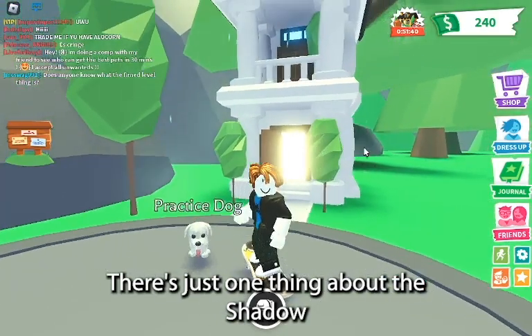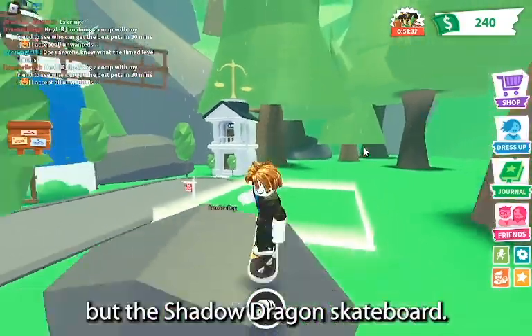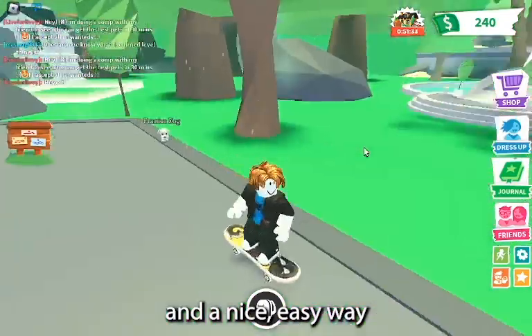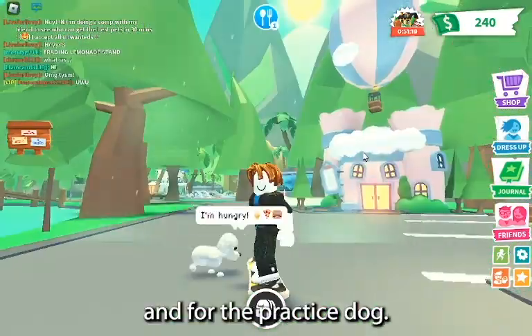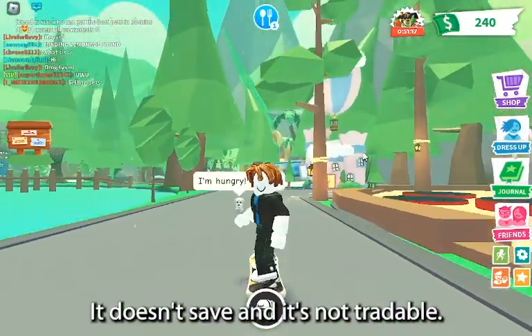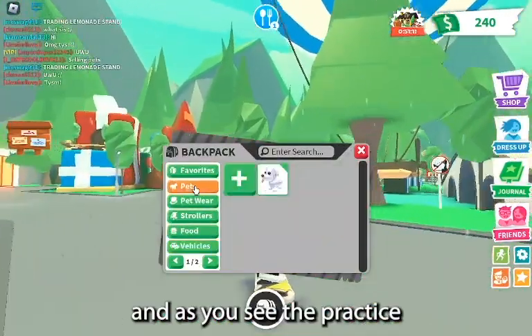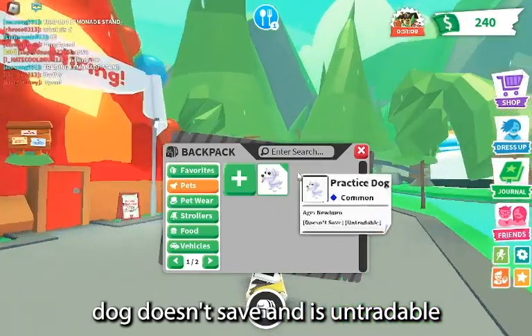There's just one thing about the Shadow Dragon Skateboard and the practice dog. The Shadow Dragon Skateboard is untradeable, but it is still pretty cool and a nice, easy way to get around Adopt Me. And for the practice dog, it doesn't save and it's untradeable.